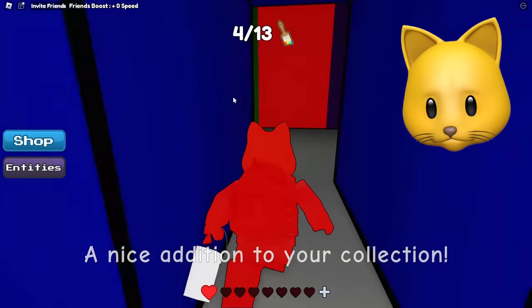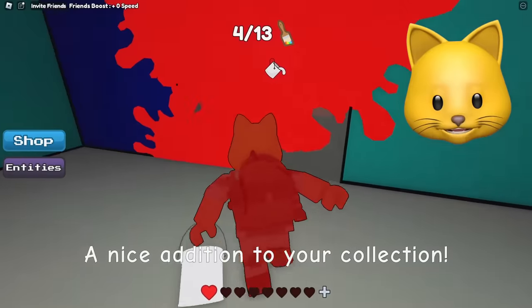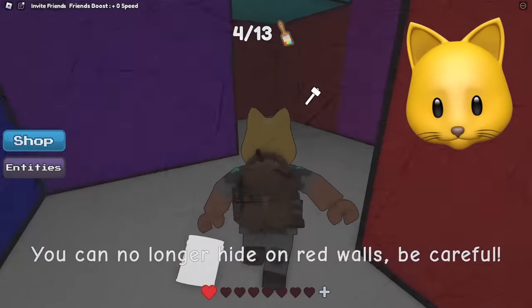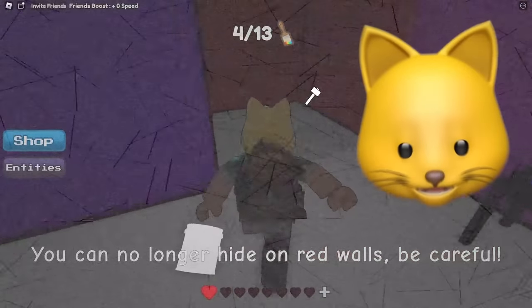I found orange! Got another paintbrush. Hey, I found red. Click to open. I think he's coming. Get on the red — no, I can't hide on a red wall. Be careful.